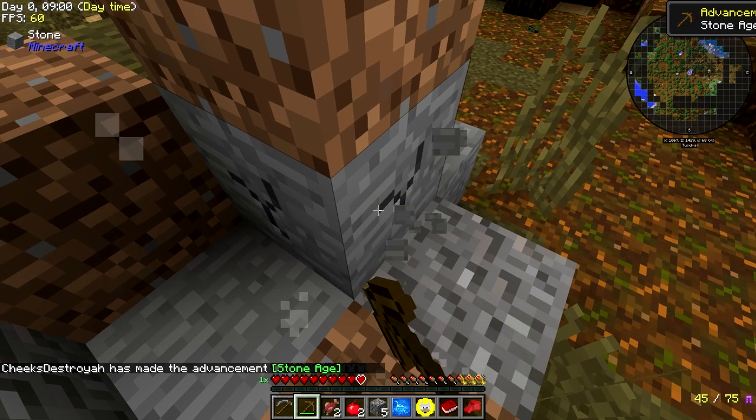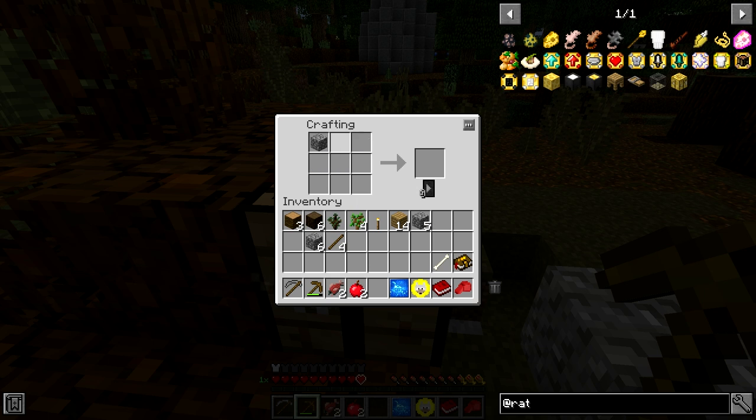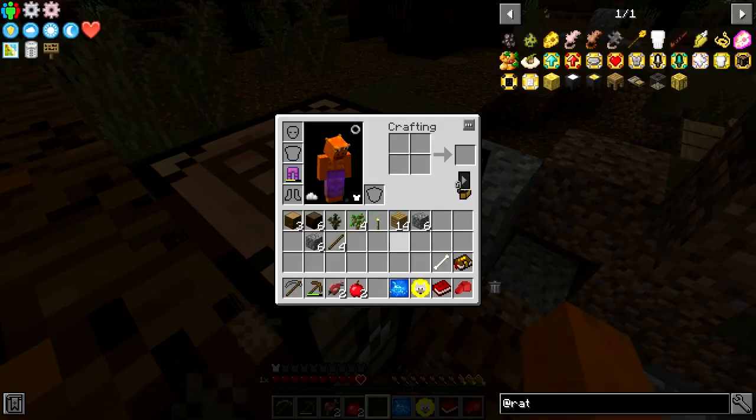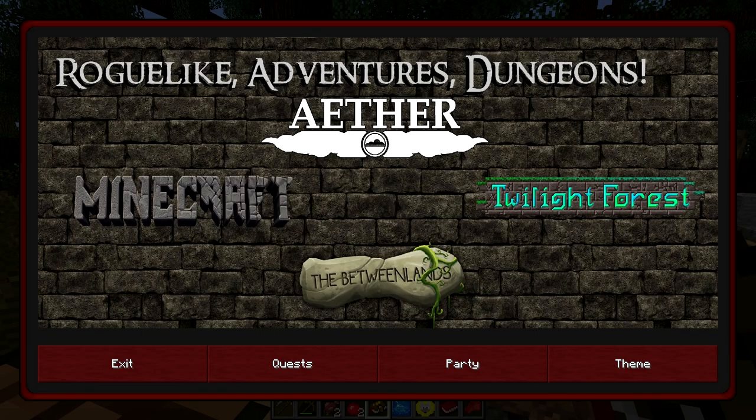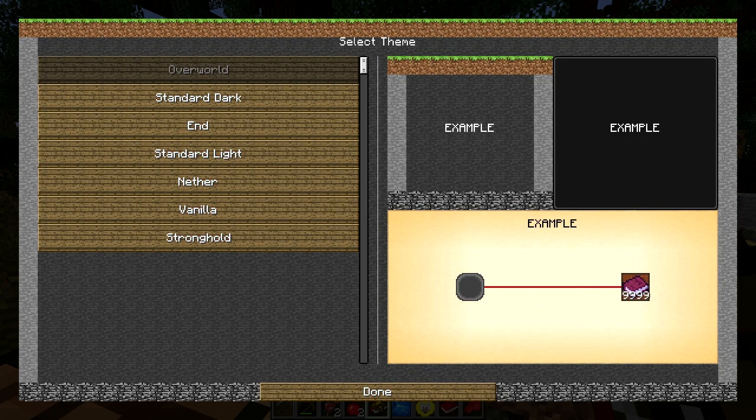Oh, my name is Cheeks Destroyer - I forgot when I changed my name from official GR101 to Cheeks Destroyer. Am I not supposed to be making a pickaxe? Oh wait, I forgot there's a quest book - duh! Let's look in the quest book.